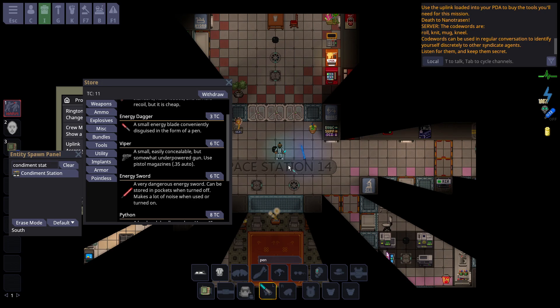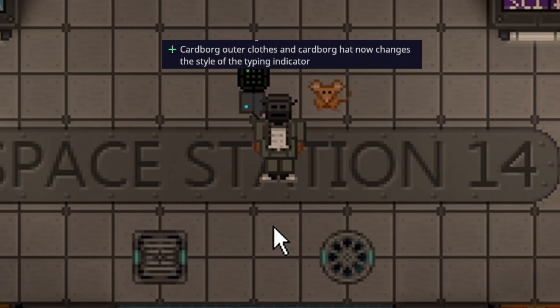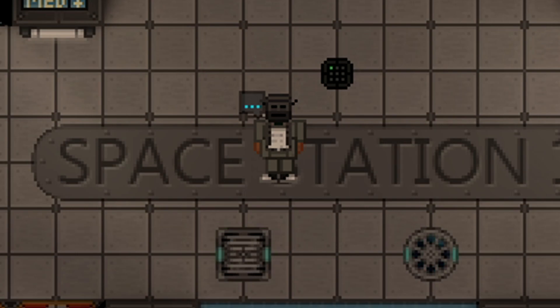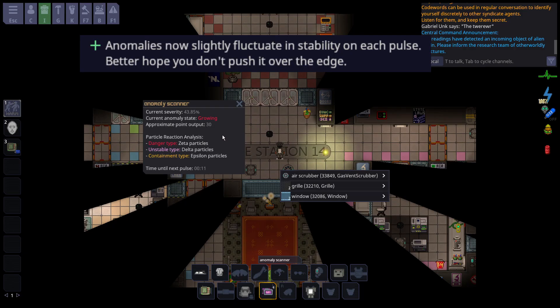Turning the e-dagger on is still fairly loud. The cardboard uniform gives you a robotic-looking text bubble — it doesn't change any of your speech patterns or accent or anything, just a cool-looking speech bubble.